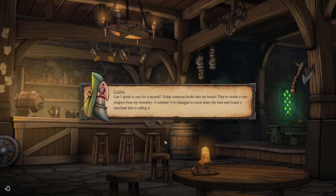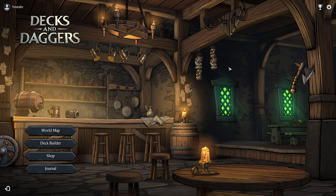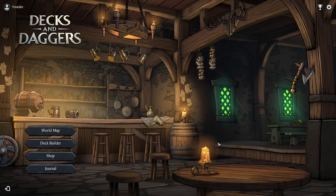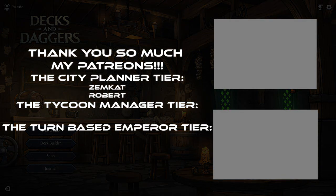An NPC says: 'Can I speak to you for a second? Today someone broke into my house and stole a rare weapon — a scimitar. I managed to track down the item and found a merchant selling it. Can you retrieve the sword and rough him up a little so it won't happen again? I'll pay you 20 gold.' I have to say I'm having a lot of fun with this game. The only thing is the randomness — I feel a bit strange playing a game where you lose on the third fight, but it could be that I wasn't skilled enough. If any of you are playing more of this game, let me know in the comments how much you feel the randomness and skill balance out as you progress and get better stuff from the shop. The game doesn't have any negative effect to losing — so you can just retry. It's a really fun game.